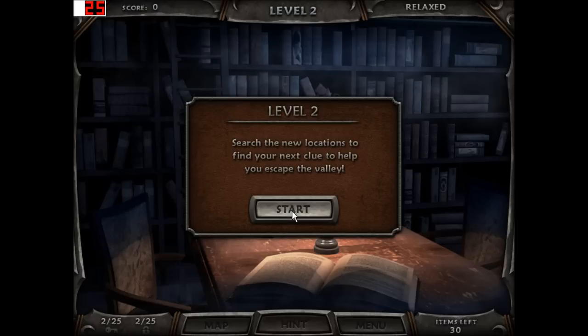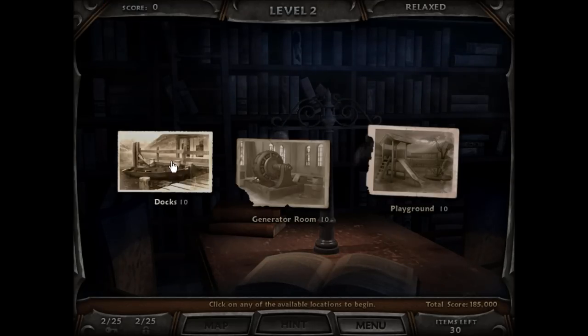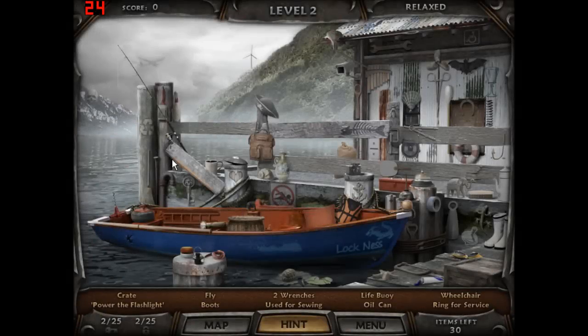This is level 2, and we're going to go straight to the docks, which is a new area, which means there will be another key — which is there — and there will be another lock to find.